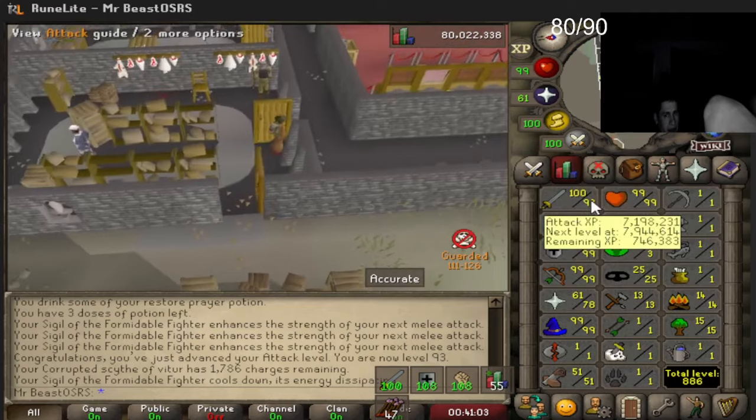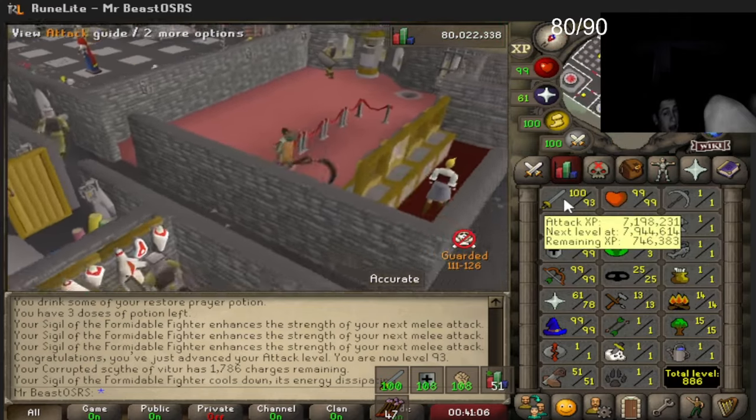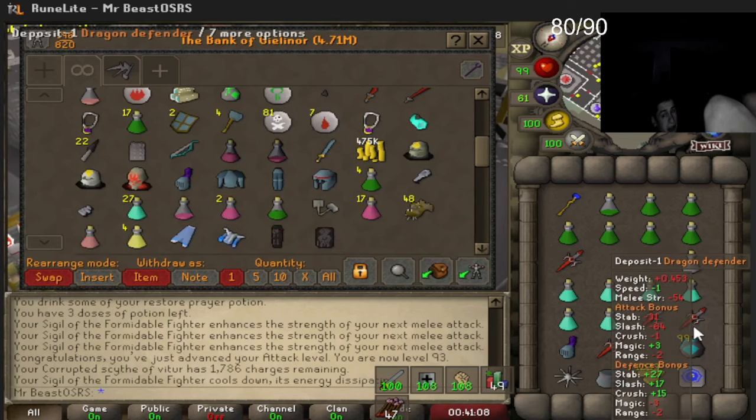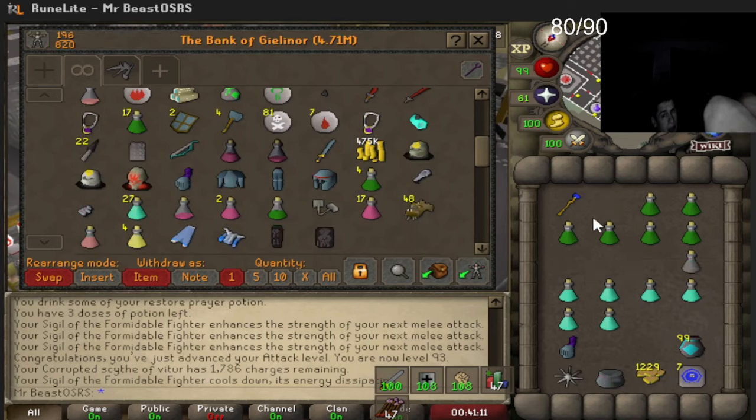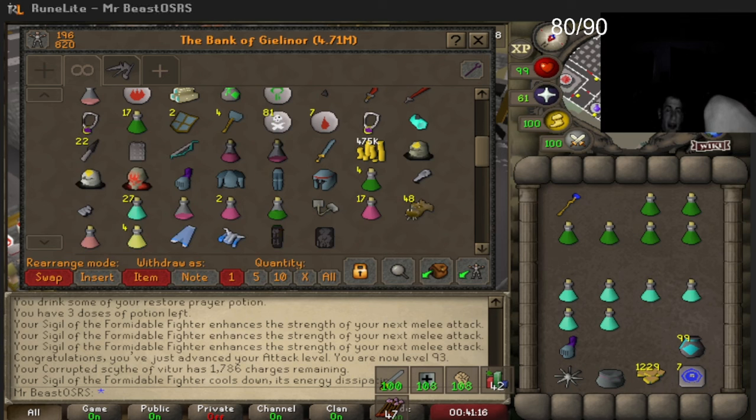Charges go pretty quick — we're only 6 levels and about 6 mil XP off 99 attack. That's around a little more than 2 hours of training with the scythe, which is around 2,000 charges. I think we have enough for 99.